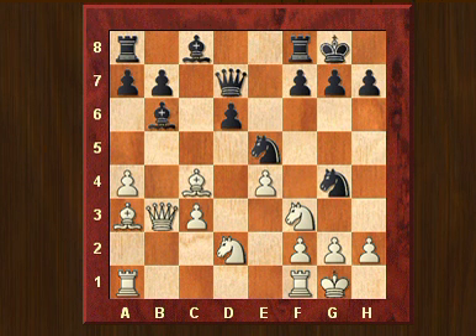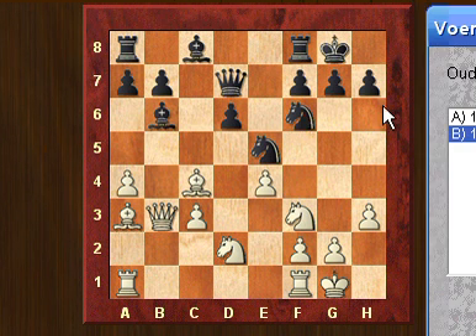I received on YouTube a question about this position in the game of Nigel Short. It seems like this position after h3 by white has different possibilities for black, and in my previous video I only told you that the knight could not be retreated to f6.